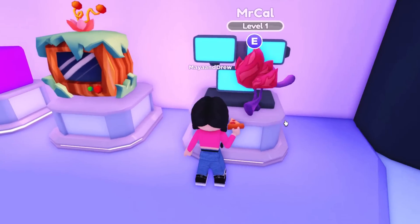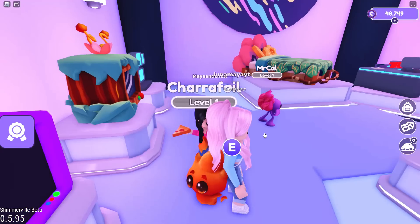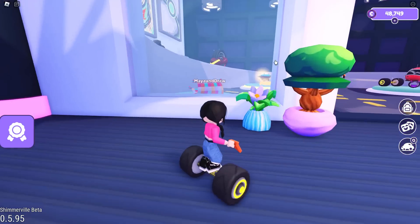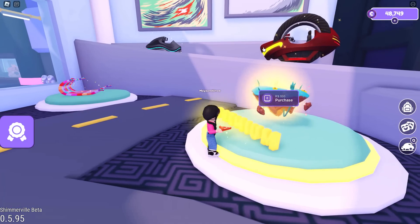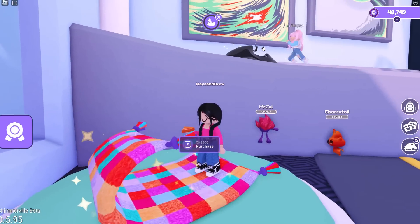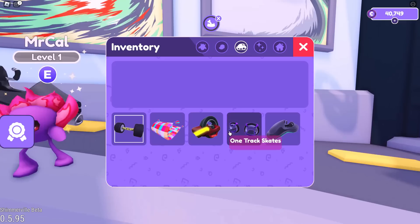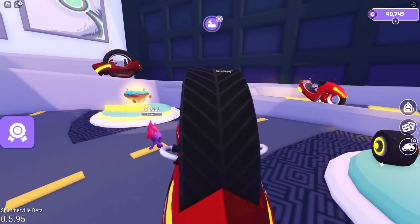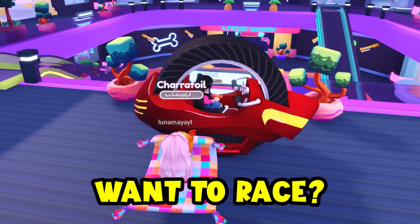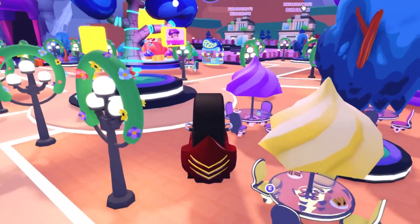Look at these TVs! There are three types of TVs — you can watch three movies at the same exact time! I really want that one. Why don't we head over to our house and start decorating it? Wait, I really want a vehicle! Let's go to the showroom. There's a magic carpet — I want it! I'm gonna buy two vehicles: the magic carpet and this one over here! Let's test it out — I'm literally flying with it! Maya, you want to race? Let's race to our house! In three, two, one, go! I think Maya is faster — I'm literally right behind you!